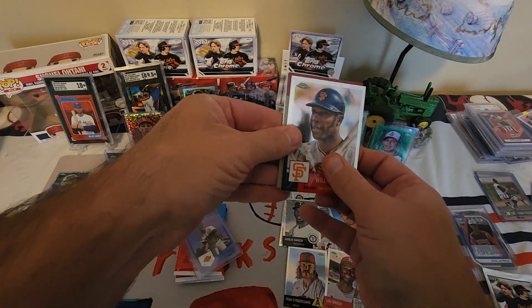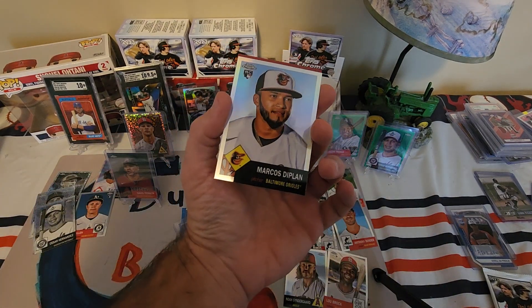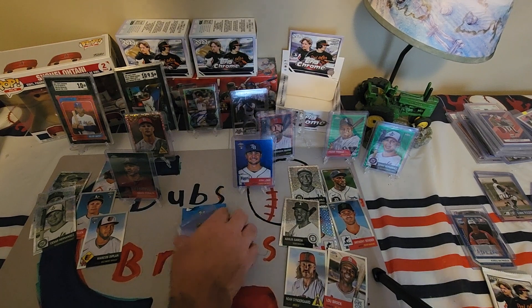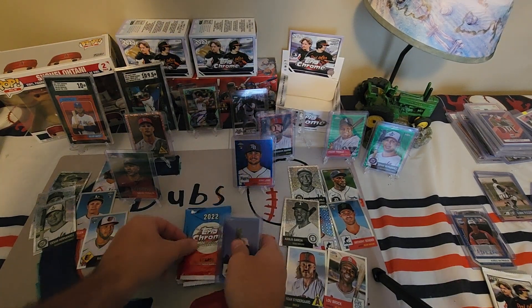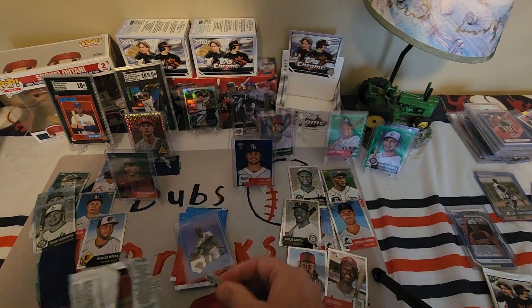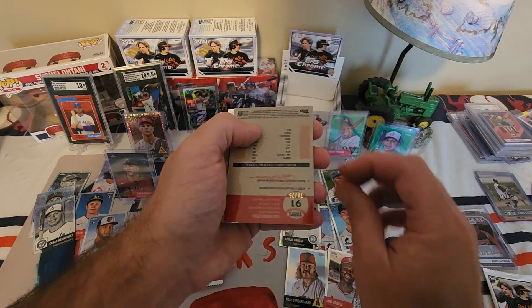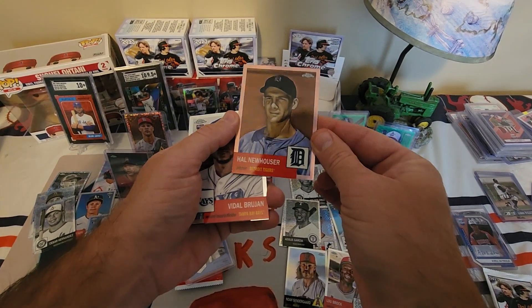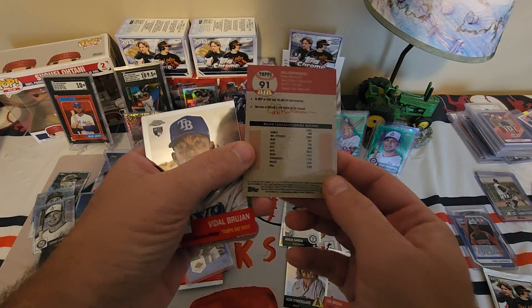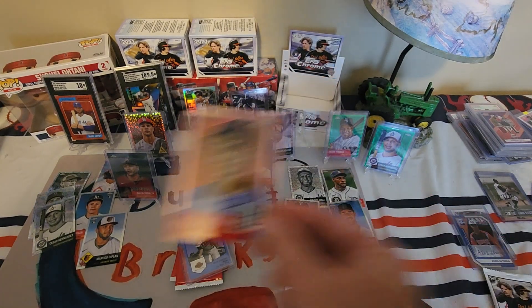Jim Thome. Kenta Maeda — this has got to be a refractor because it was sticking. Marcos DePlan — never heard of the guy. Like I said, you're going to get some of these 'how did you get a card' types. The Franimal — oh, numbered to 75! Newhauser. Don't know much about Newhauser but that's a pretty card — I think it's a rose.